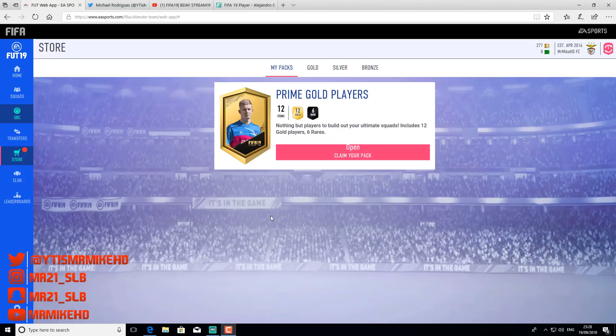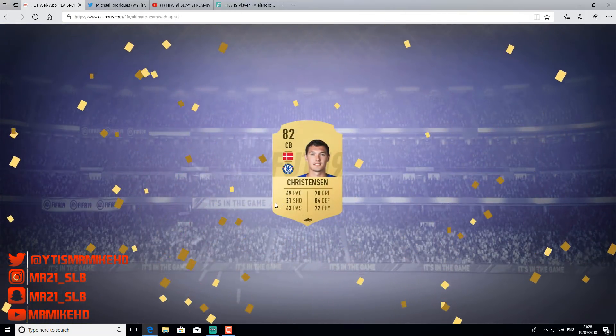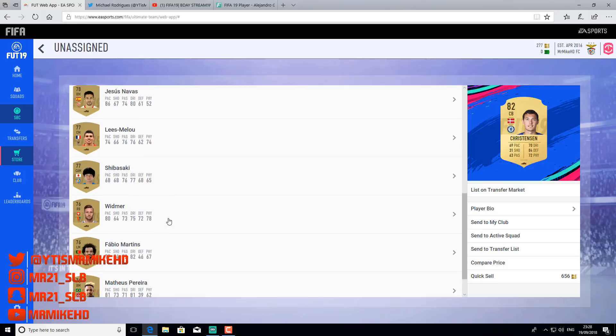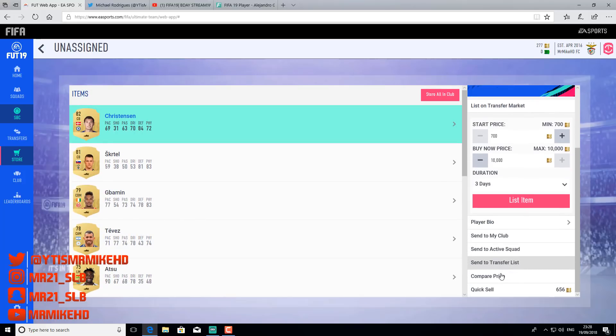We've just done this SBC — part of the hibernation where you get a prime gold players pack. It probably cost around 6-7k to do. We got a prime gold players pack — please be good, reward us. We've only got a special card in there... come on. Christensen — are you serious? A bit of rare players but not what I was looking for to be honest. How much is Christensen going for though?